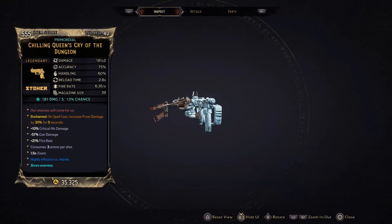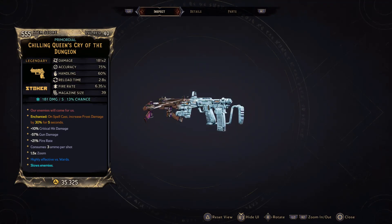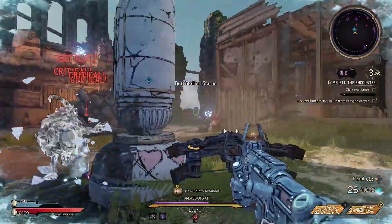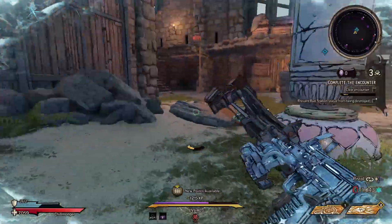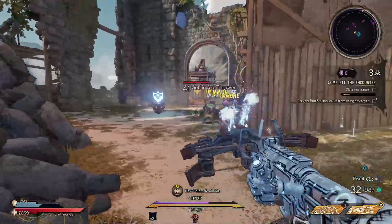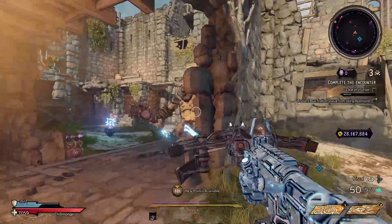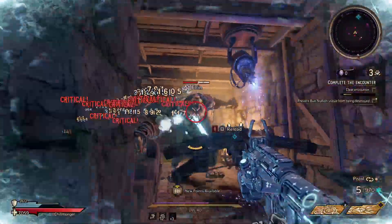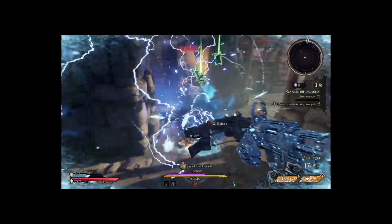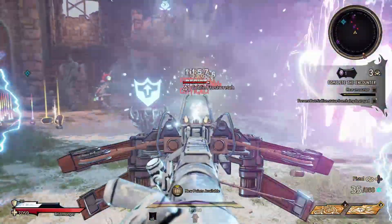First up we have the Queen's Cry. The Queen's Cry is a cryo pistol — it is a Stoker pistol, so Stoker usually has a high magazine and high fire rate. The Queen's Cry has a very unique effect: upon hitting an enemy you have a chance to send meteorites raining down upon them, and these meteorites deal 300 extra splash damage as cryo. One downside is if you shoot enemies too close, the meteorites will kill you — probably the only negative.